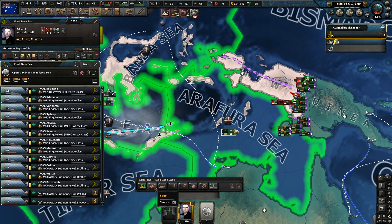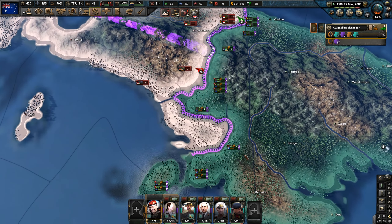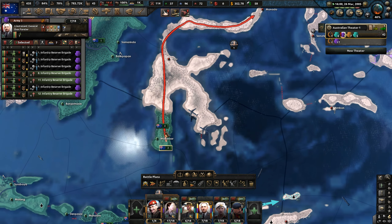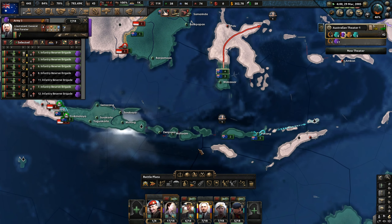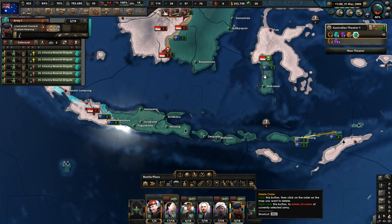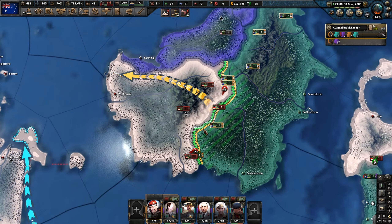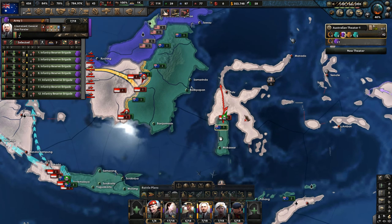We seem to have naval supremacy by the look of it. We could switch to Strikeforce, but I kind of don't want to start raiding or going against their navy. England seems to be helping us. Let's continue to try and take more territory — half of Borneo is now under our control. But now they're dropping troops. We're about to take the entirety of the southern island. We've taken territory unopposed, but now it's starting to turn into a bit of a stalemate. We are winning in some tiles — not in Borneo there, but Jakarta's looking a bit better.